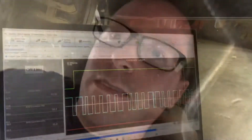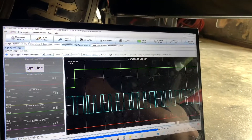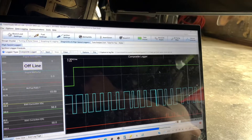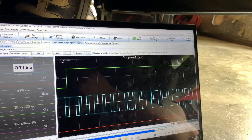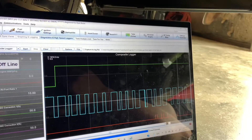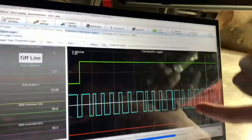Let me show you a composite logger. The problem is this car will fire and then not fire after that — falls on its face and dies. With the Megasquirt system you can log the crank and cam phases to troubleshoot signal issues, and on this log we do see one little signal that doesn't correspond to an actual tooth right here.